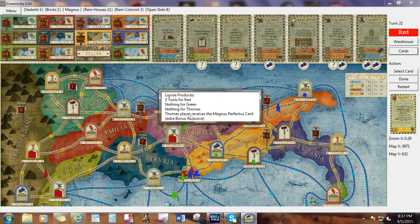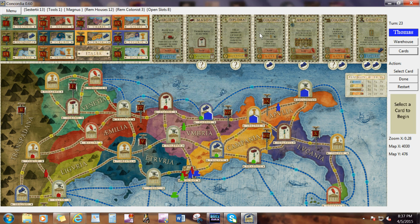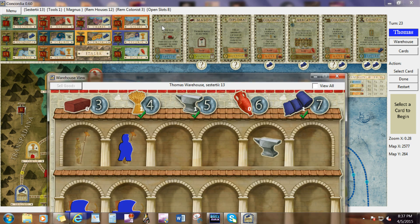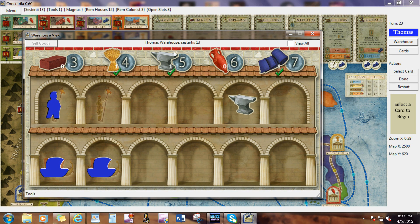Red is producing. Green is resetting production. Now I have a rather empty warehouse — I need to get some stuff.